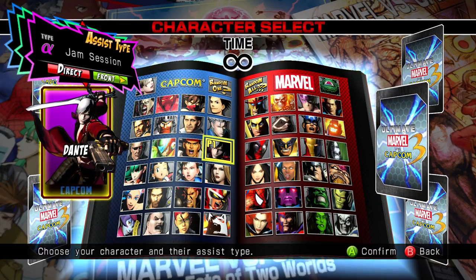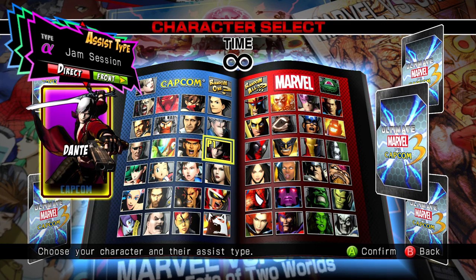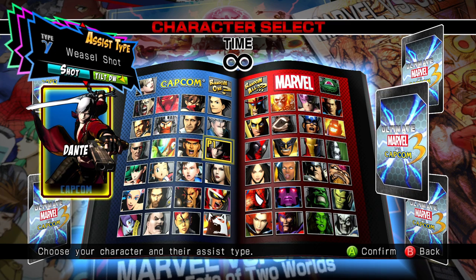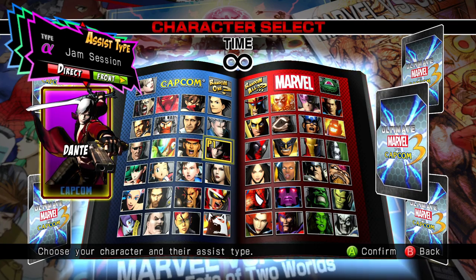Out of Dante's 3 assists, you always want to pick Jam Session as it covers the vertical space and can be used to keep opponents off you who are in the air or on the ground. I use this assist with Wolverine to allow starting combos after an instant overhead. His other assists, Crystal and Weasel Shot, aren't very useful in the neutral, as they can only be used to great effect in specific instances, whereas Jam Session will work way more often.